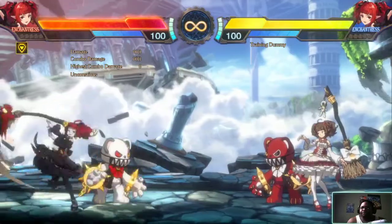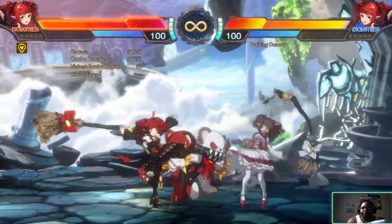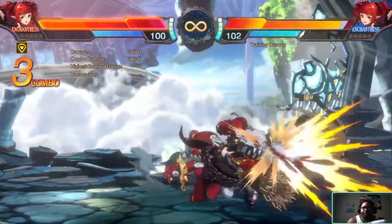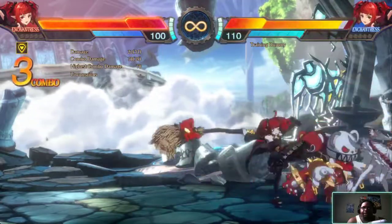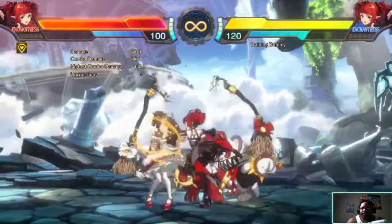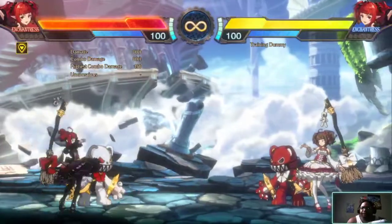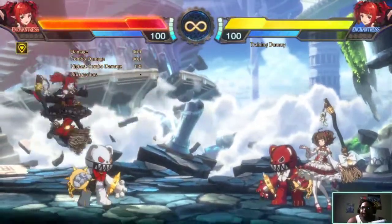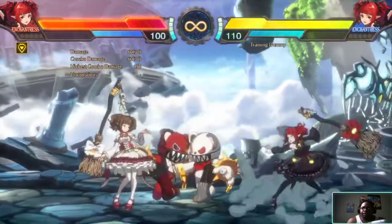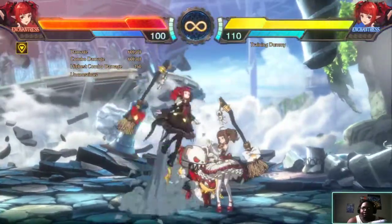Next up we got Enchantress. She got a good dash in, combo vote for the attacks, good aerials. I thought that would be good for a cross up, but there's no cross up potential with that.